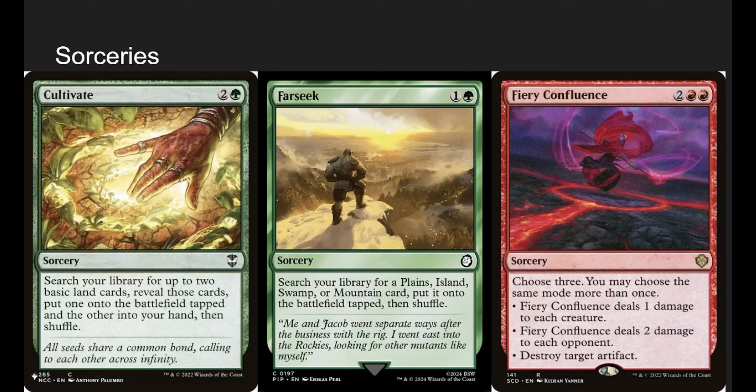Going into sorceries — a lot of it is just ramp. We have Cultivate, Farseek for a Triome or Shockland. Fiery Confluence is the first real modal spell we'll talk about. Choose three, and you may choose the same mode more than once: deal 1 damage to each creature, deal 2 damage to each opponent, or destroy a target artifact. The great thing about these modal spells is Riku triggers per mode you choose. If we choose one of each, we get a bird, Riku gets a counter, and we impulse-draw the top card. The whole idea is to choose as many options as we can to proc Riku a bunch and make tokens passively while getting good effects.